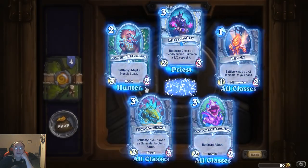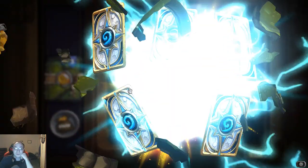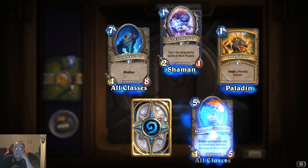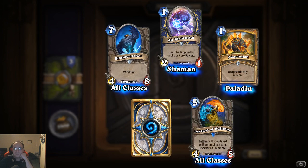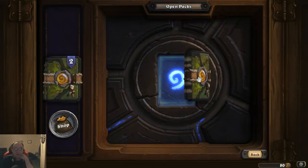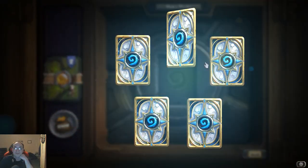We got five legendaries — this is really good, five legendaries in a pack opening! Servant of Kalimos: battle cry, if you played an elemental last turn, discover an elemental — that's pretty cool, and it's for all classes too. Three left — the final three!